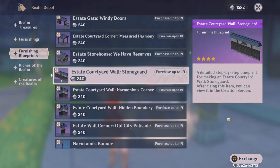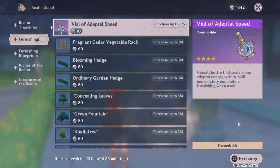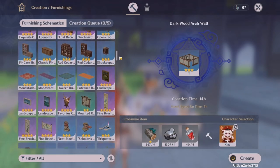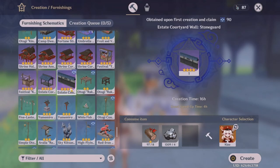For example, this one right here, which is the Estate Courtyard Wall Stone Guard. If you have saved up enough Realm Currency, you can go ahead and purchase it, and then head over to your Furnishings and purchase one Vial of Adeptal Speed, and then go back and go to Create Furnishing right here. The furnishing that you just bought is located right here and says 'Yet to be Learned,' so make sure you go ahead and click Learn. These are all the furnishing blueprints that I've already known how to make, so I'm just going to scroll down and find the one I just purchased. The important thing to know is this little teapot symbol which you'll find for a new furnishing — what this means is that you haven't yet crafted the furnishing before, so it's brand new. The goal is to find all the furnishings that you haven't yet crafted before and buy them. The reason why I chose a 4-star furnishing is because it has the highest amount of trust rank once you create it for the first time.